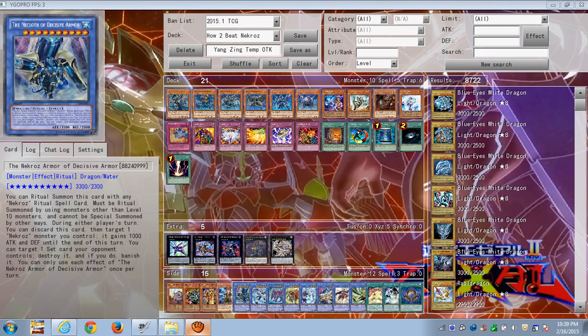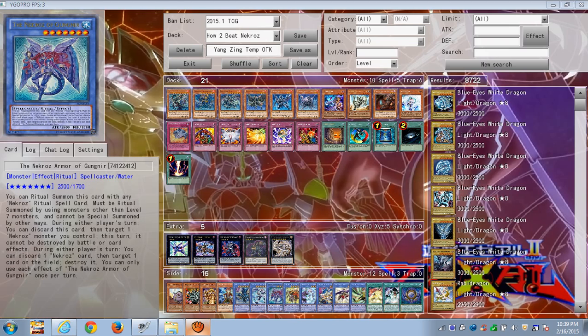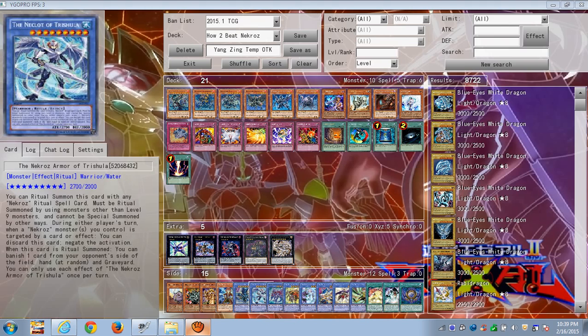This is my how-to-beat Nekroz video — second time recording it. Joshua (Nekroz of Shurit) is a typical one: when summoned, it banishes one card from hand, field, or graveyard. By playing out all your cards so you have no cards in hand, you reduce the chances of that effect being applied — so that's one way of beating him.